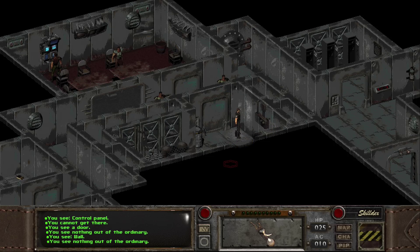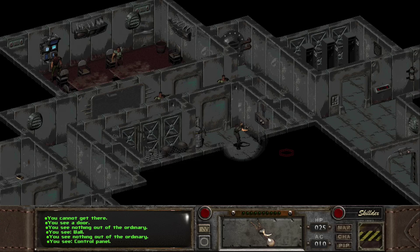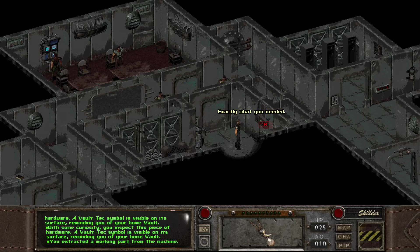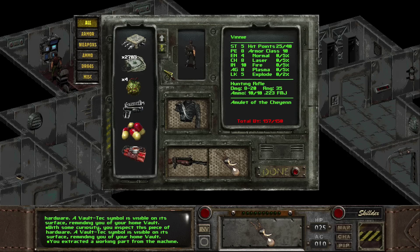What is this? With some curiosity, you inspect this piece of hardware. A Vault-Tec symbol is visible on its surface, reminding you of your home vault. Yeah, I figured. But maybe science will work — let's extract a working part from the machine. Exactly what I needed.